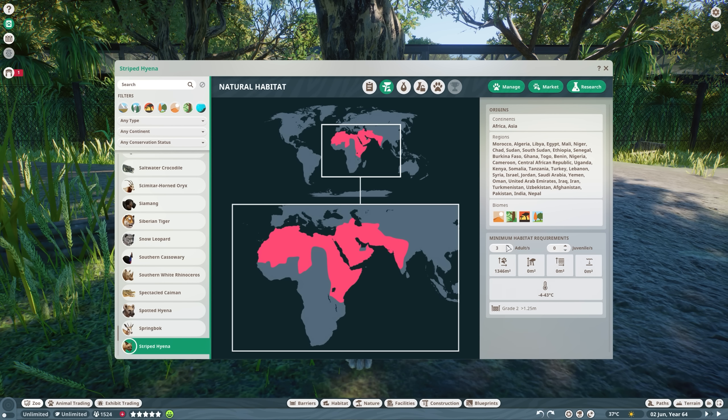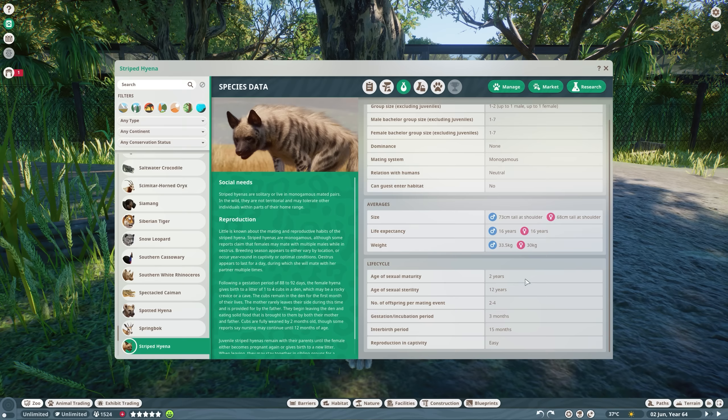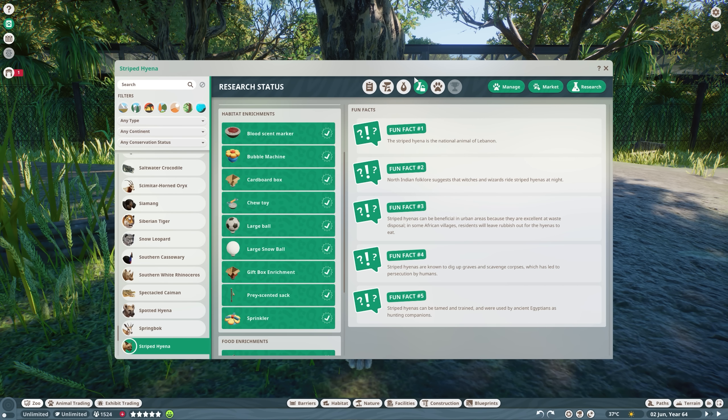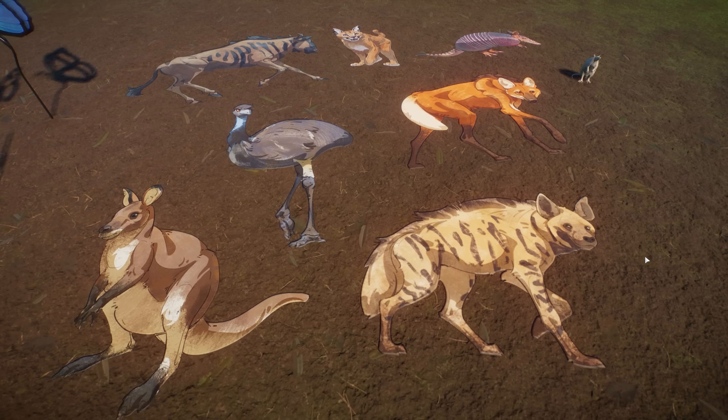The Striped Hyena is near threatened. Their natural habitat is mostly in Africa and part of Asia. They have quite big land requirements for one adult — it gets more manageable as you add more adults to one habitat. No other requirements. Temperature: minus 4 to 43 degrees Celsius. Up to one to two adults in one habitat, cannot enter their habitat. They mature at two years old, two to four offspring, pretty easy to reproduce in captivity. They do not have an interspecies bonus.